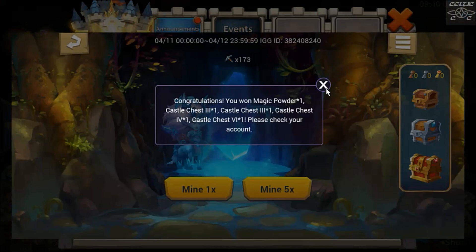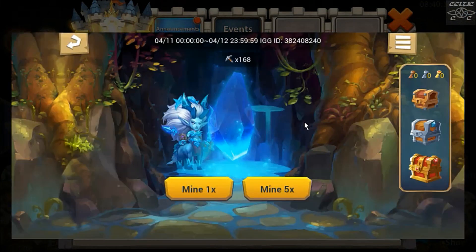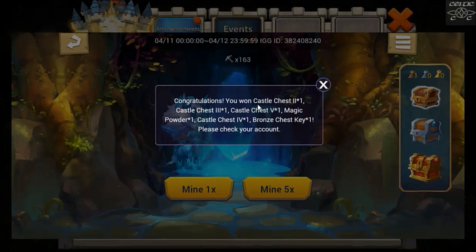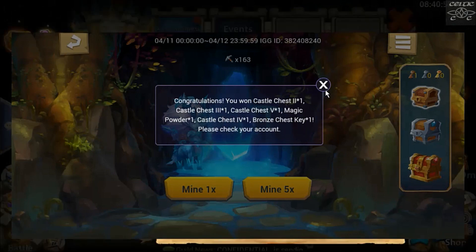Castle chest five, castle chest six, castle chest five, four and three. One thing you've got to be careful of is coming out and checking your mailbox, because I did it on my main account before and it kind of deleted everything. So we got castle chest two, three, five and four, and we got the bronze chest key.